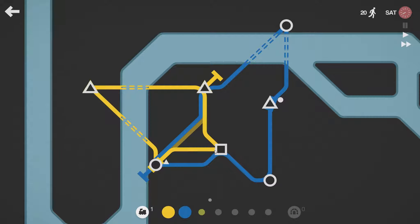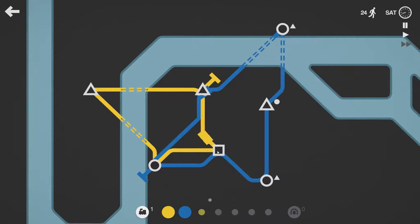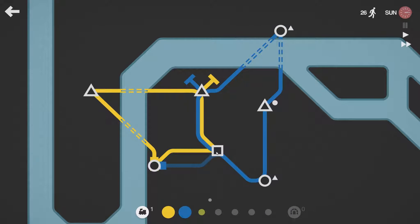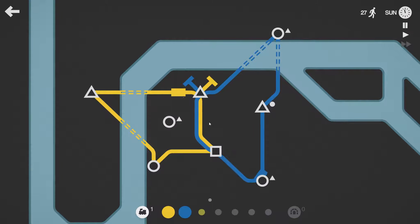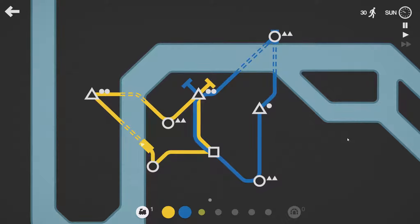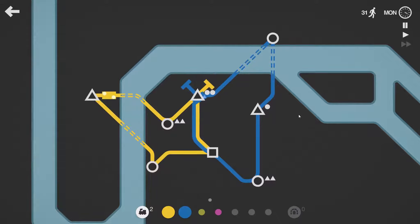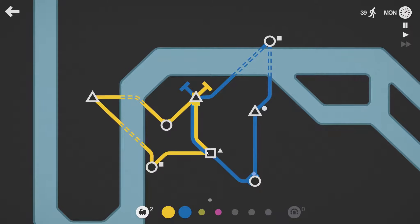Need to connect here, and maybe it's a good idea to connect the yellow one to the square here. For me, the squares always become sort of a center point for all my lines. If we connect here, then we have a circle between two triangles — that will work out fine. Let's get a locomotive and another line, because I don't see the reason to upgrade this one.